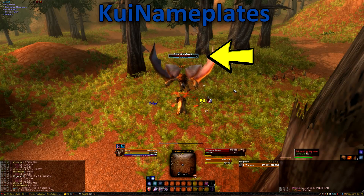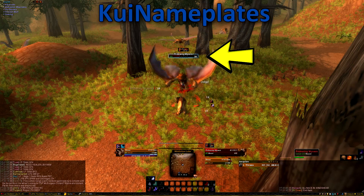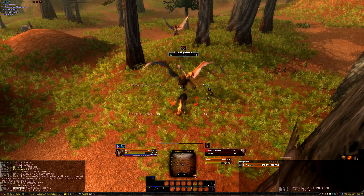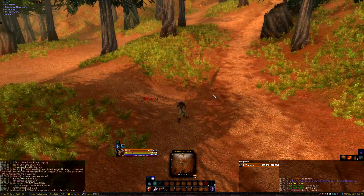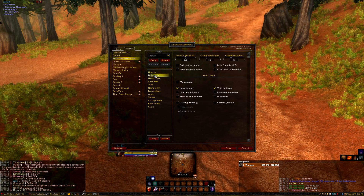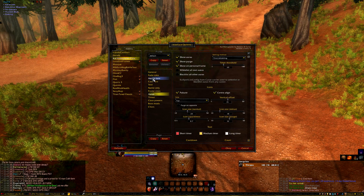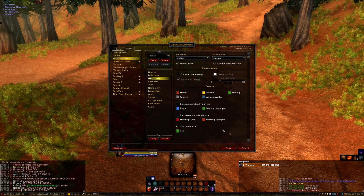KUI — not sure how it's pronounced — alters the nameplates and makes them look amazing. It accurately ticks down health, can show you percentages as well as mob levels. This one is a must for me because I think the base nameplates are hideous, but also it tracks debuffs, cast bars, combo points, and much more. To access the settings, hit escape, back into interface, add-ons, then KUI nameplates. I've made the nameplates to my liking, and everything is pretty nicely categorized. I adjusted the color slightly because I found the base colors hard to follow, but you can access all of that via the health bars tab.